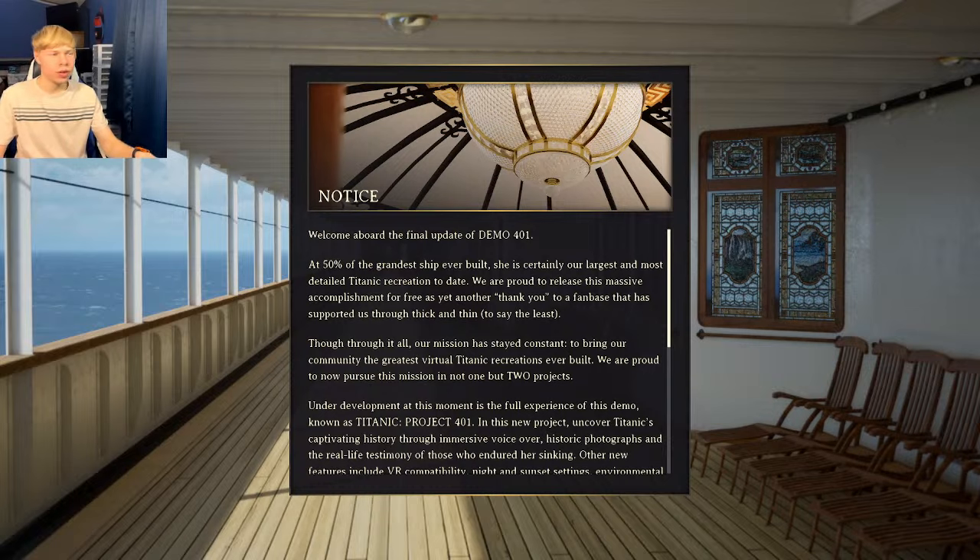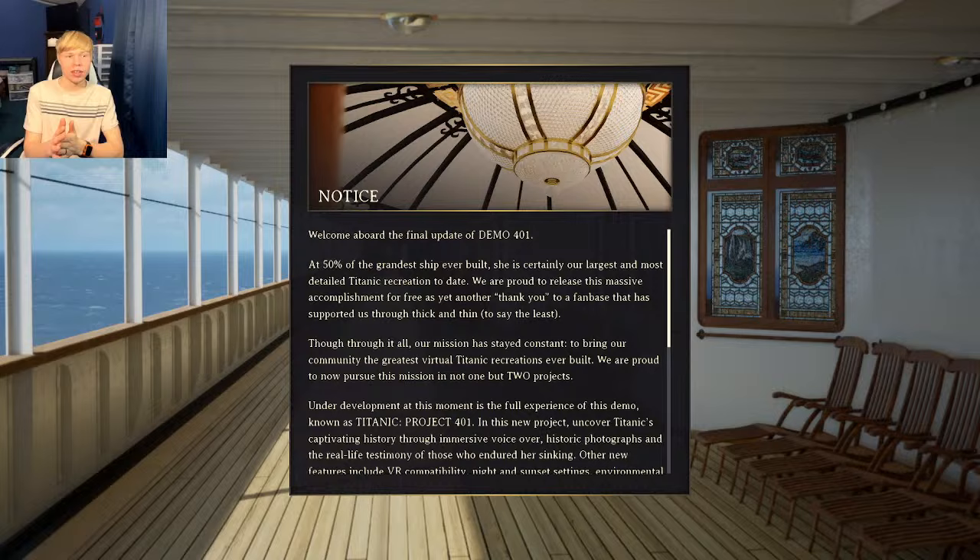All right, I think we are live now, much better than the first time. We are going to be exploring Titanic even more, and preferably more in depth. This time we're going to be looking at Titanic's bow section, where the crew members were working, and where most of the first class staterooms and all that stuff were located as well.